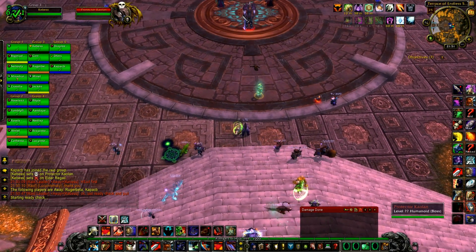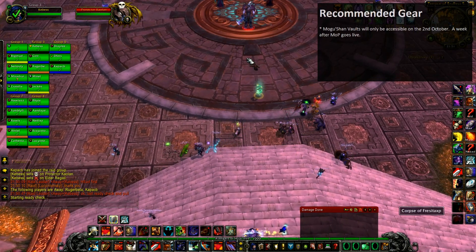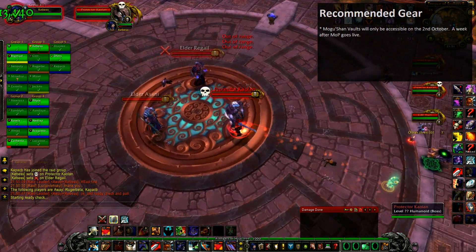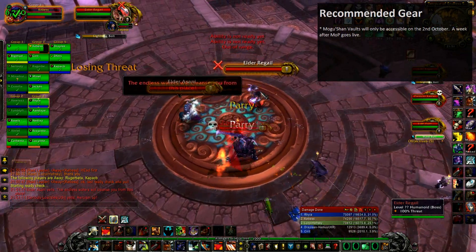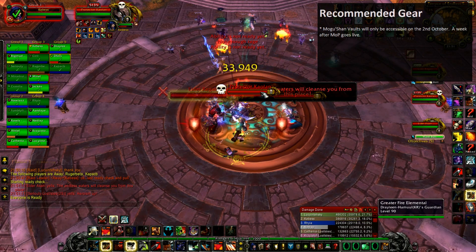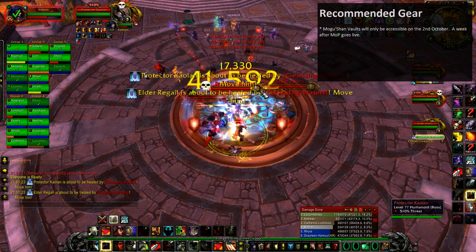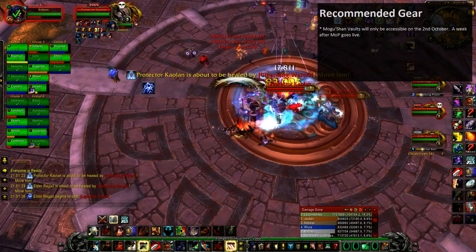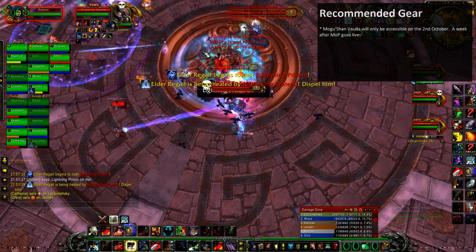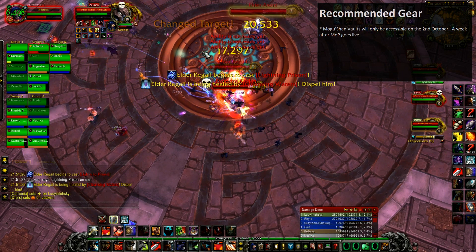The first thing we'll discuss today is the recommended gear and item level for a first step in Mogushan. As a reminder, Mogushan Vaults is the first raid we'll be able to access in MOP. It won't be accessible directly on the 25th, but rather a week later on the 2nd of October, meaning everyone will have at least a full week to reach level 90 and farm some gear, no matter if you're in a world-first hardcore guild or the most casual one.